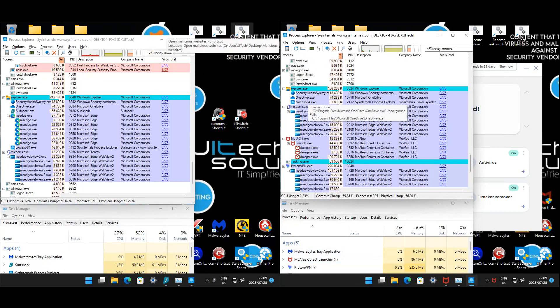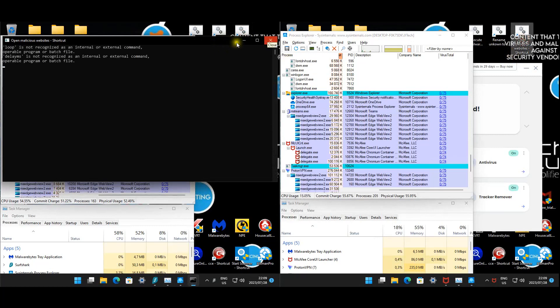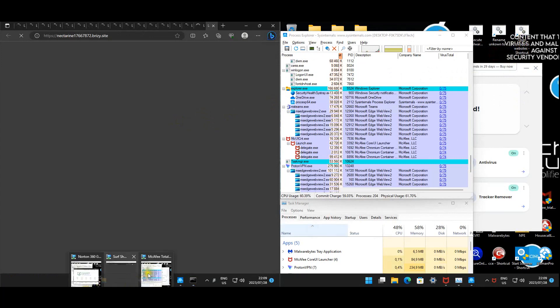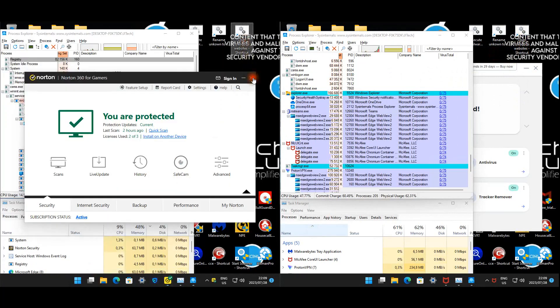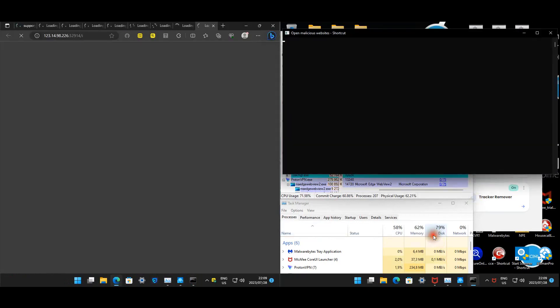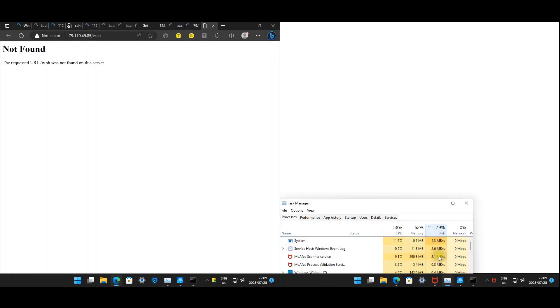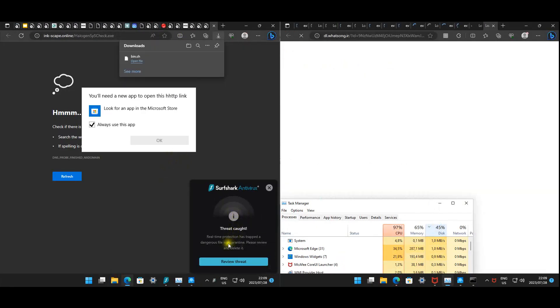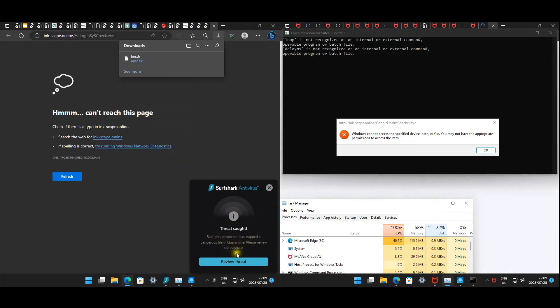Checking resource usage before starting. The first test is the website test. I have no idea how Surfshark handles web links - I'm not sure if it works through the VPN when connected. There's no browser plugin, so I'm genuinely unsure what Surfshark will do here. Norton is showing huge disk usage on the SSD. Surfshark's real-time protection has already trapped a dangerous file in quarantine - good to see.